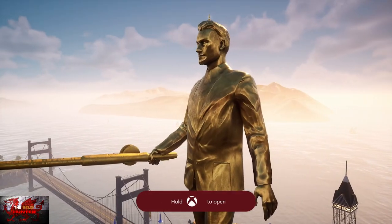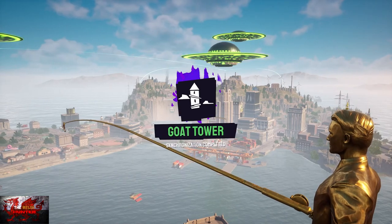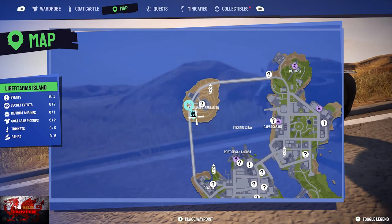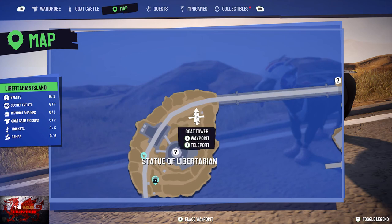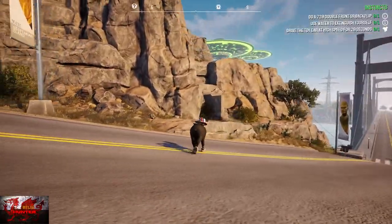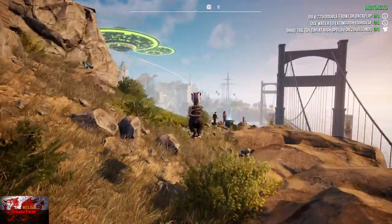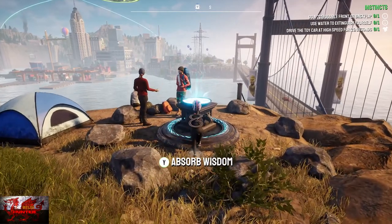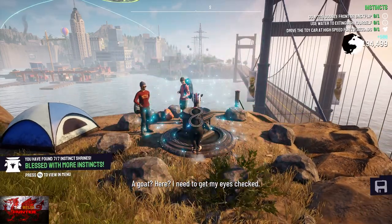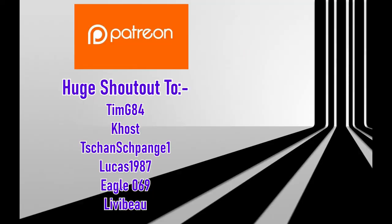That will get you the Synchronization Complete achievement, but we do have one more instinct shrine to get. It's literally just a bit further down on the opposite side of where the goat tower is, on some more rocky outcrops. You can see the Libertarian statue sign just to the left, and just by these hippie campers there is the seventh and final one. Seven out of seven - job done! Thank you so much for watching guys and gals, see you in the next Goat Sim guide. Big love.